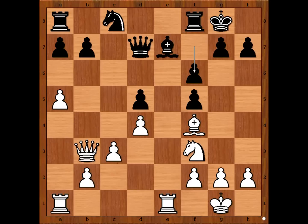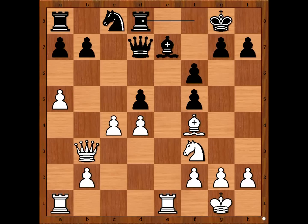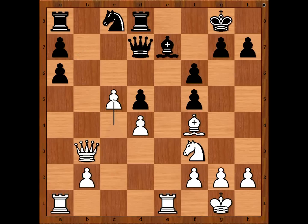f6, white to move. Perhaps h4 would not be a bad move, preventing g5. White played c4, rook to d8. If d takes on c4, queen takes on c4 — check. So we have rook to d8, a6, e6. If b takes on a6, c5 and white is much better. b6, white to move.